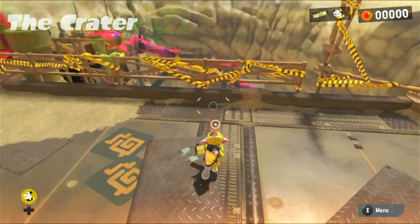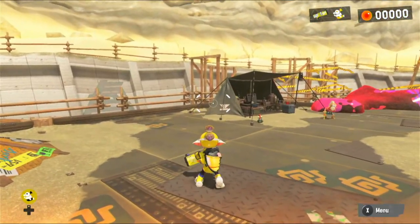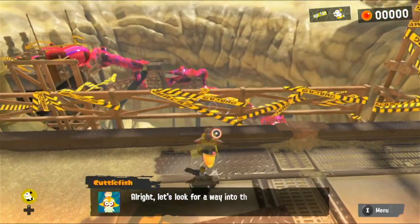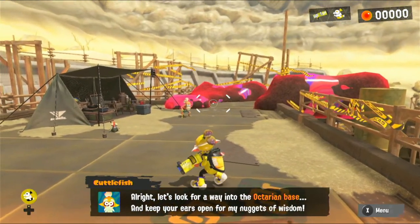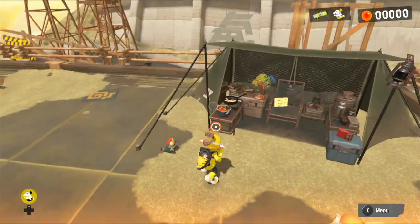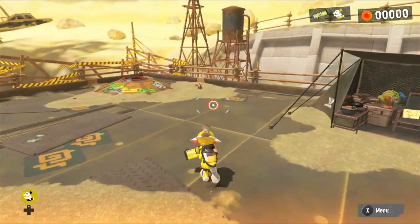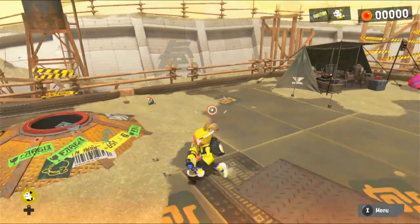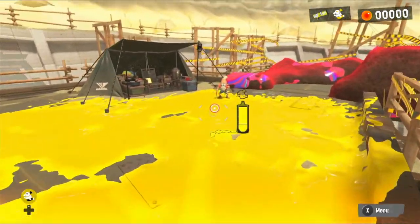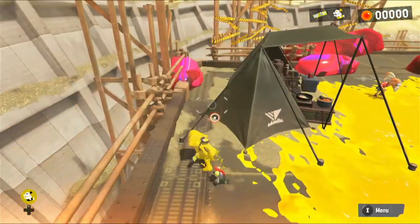Here we are at the crater. I love this place. Since the last Splatfest of Splatoon 2 was chaos, this made us a little bit more chaotic. Let's look for a way into the Octarian base and keep your eyes open for nuggets. In story mode, our sub-weapon is our little buddy, who we can throw to create a distraction, or if we throw it at a box he'll try to take it out - so you can actually fight enemies with him. You also have to wait for him to return before you can throw him again.